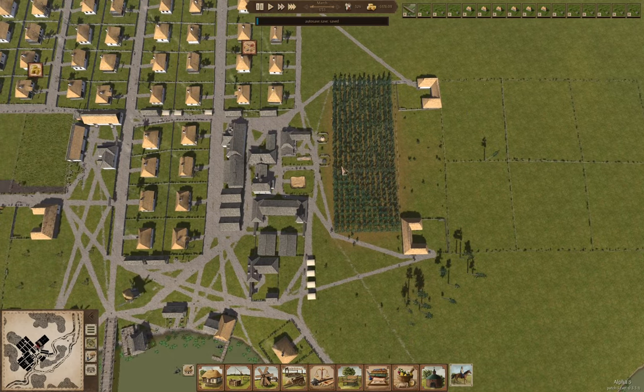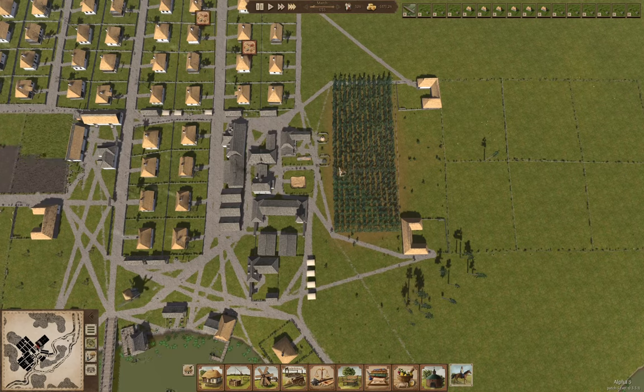I'm going to up the tempo so that things can actually happen. Apparently the developer has said that paved streets are on the plan — that'll be kind of cool. I expect that's going to require stone, and I think he's going to have to add more stone to the maps or like a deep quarry or something.